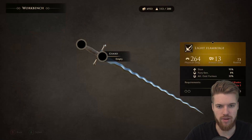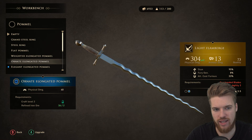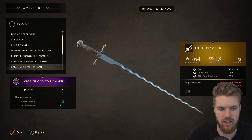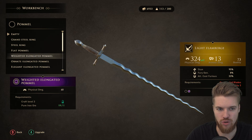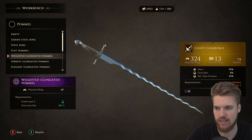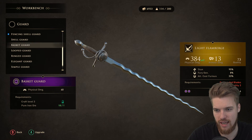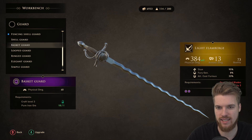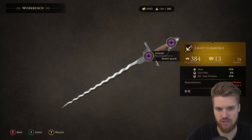Let's take the light flamberge to the workshop and upgrade it. Starting with the pommel, we can upgrade maximum physical damage, armor penetration, stun, or fury generation. I always recommend maximizing physical damage on swords — we can upgrade that by 60 with the weighted elongated pommel. The other upgrade is the guard of the sword, and we'll maximize damage again with the basket guard. Now we have a light flamberge that does 384 total damage — it's just insanely good.